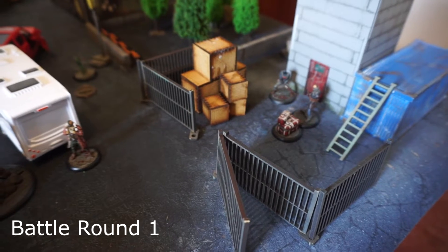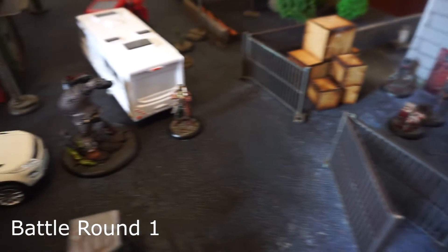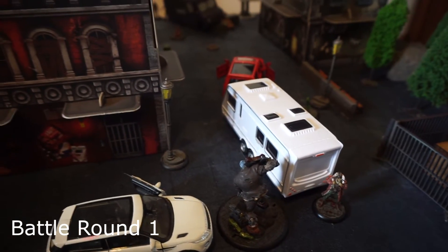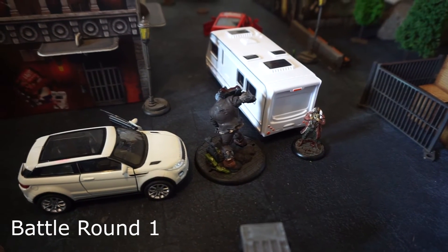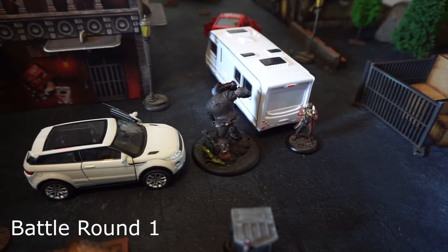Solomon Grundy activated next and left the safety of the compound that's holding some objectives, stomped out, and has moved next to Bane, just kind of aiming to gun down the street more or less. I've got to remember he has the stupid role so he can't manipulate anything, but he can claim — we'll see what he ends up doing.